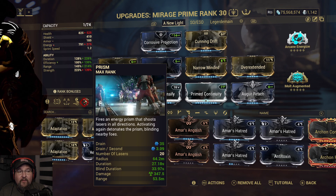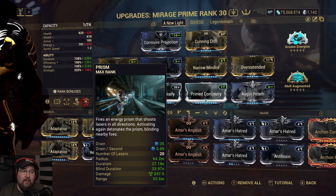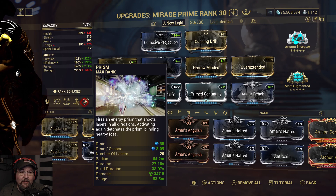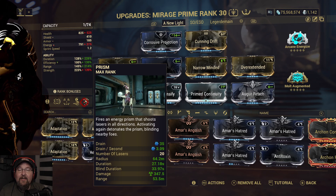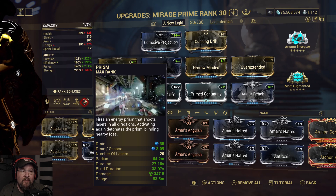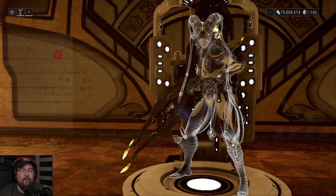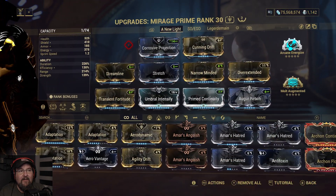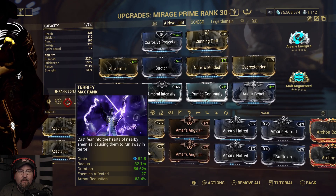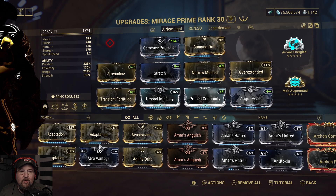It's a drain per second. It has 20 lasers, an insane radius on this build, pretty decent duration, blinds enemies, does radiation damage, and has a secondary range — if you get a straight enough run it will go 53.5 meters and bounce beams of death at everybody. We're doing Corrosive Projection coupled with Terrify, getting a pure armor strip right off the bat, and then Prism augment to make the disco ball more powerful.